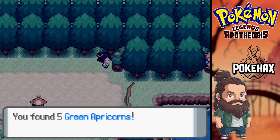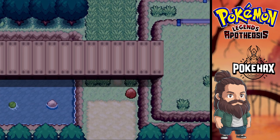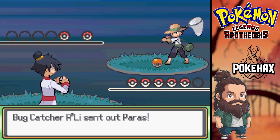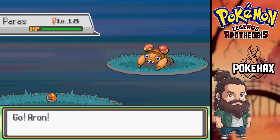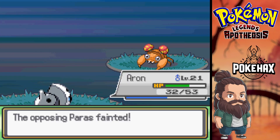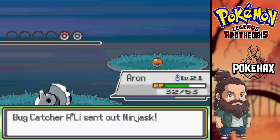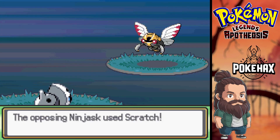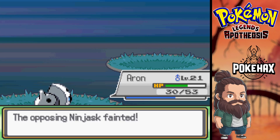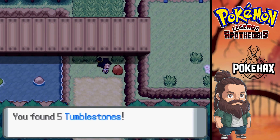Green apricorns — okay, that's something different. Oh, a random person. I got Rock Tomb'd. Ninjas just staying. Honestly, Aron is the GOAT. So close to level 22. Alright, got a tombstone.